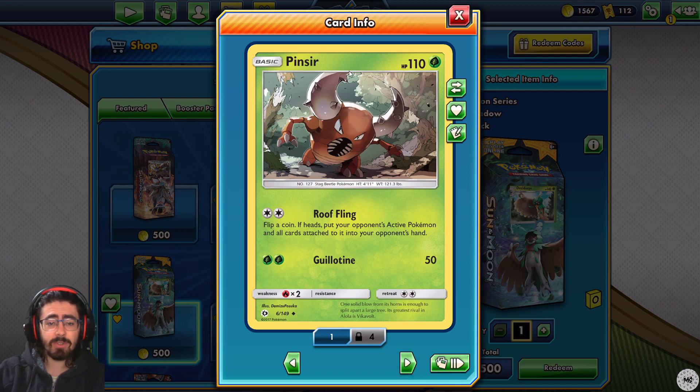Pinsir. 110 HP. Roofling - flip a coin, if heads, put your opponent's active Pokemon and all cards attached to it into your opponent's hand. I like that a lot. I love those types of mechanics. And Guillotine - two grass energy for 50. I like that Roofling, especially against evolution Pokemon - it's so much fun.